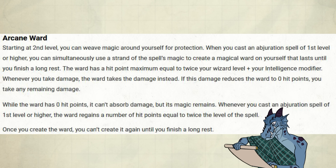Arcane Ward. Starting at 2nd level, you can weave magic around yourself for protection. When you cast an Abjuration spell at 1st level or higher, you can simultaneously use a strand of the spell's magic to create a magical ward on yourself that lasts until you finish a long rest. The ward has a hit point maximum equal to twice your wizard level plus your Intelligence modifier.